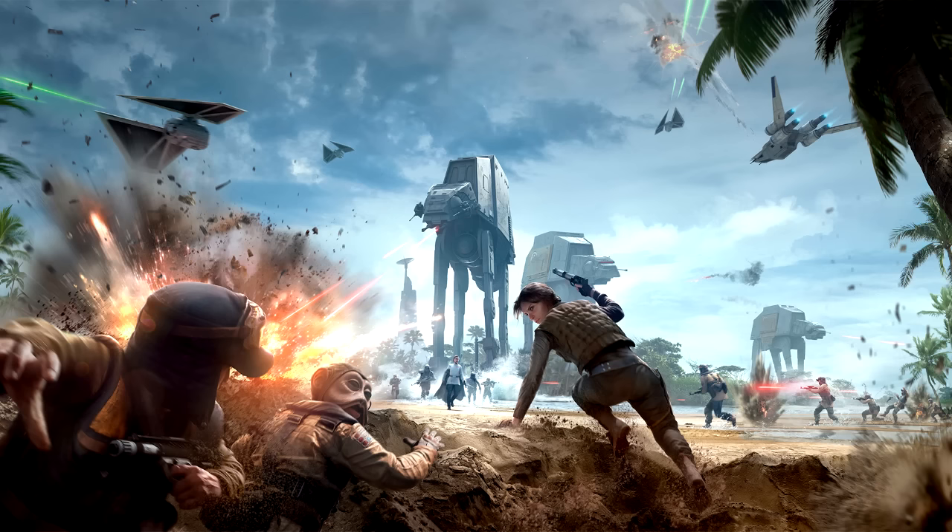We won't get another chance at this. Fight past their defenses. Let's get our U-wings past the Imperial defenses. Their defenses are vulnerable — get to the planet's surface. We won't get a better chance than this. Clear a path through their defenses for our U-wings.